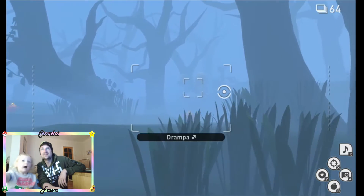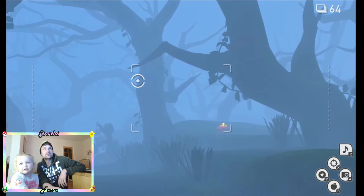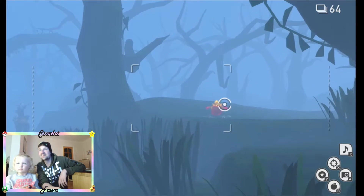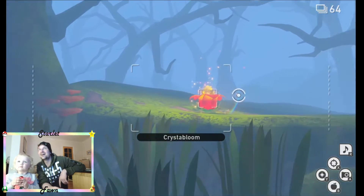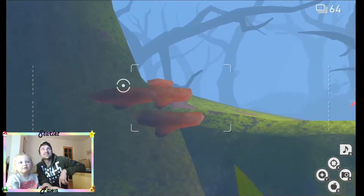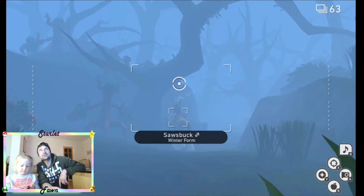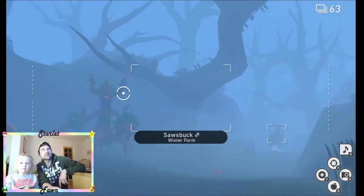A Tramper! Are we back into a spooky forest? We are back into a spooky forest! Throw one of the glowing balls! There we go! We lit it up now! So we're going to take a picture of the winter Sawsbuck! Throw an apple at it, see if we can get it to turn around! No, we just scared it off!